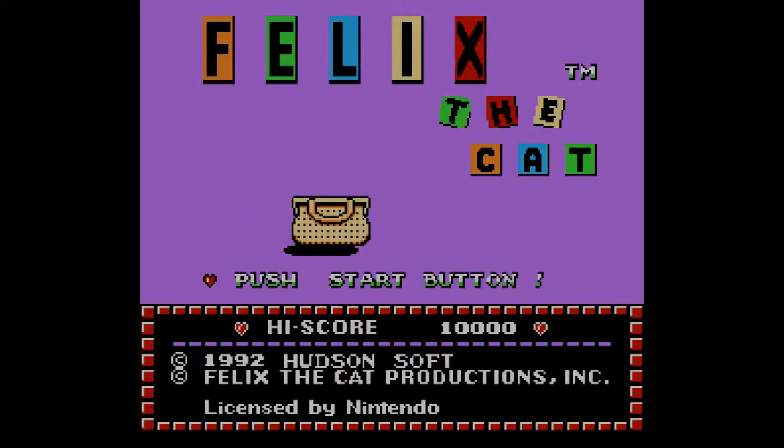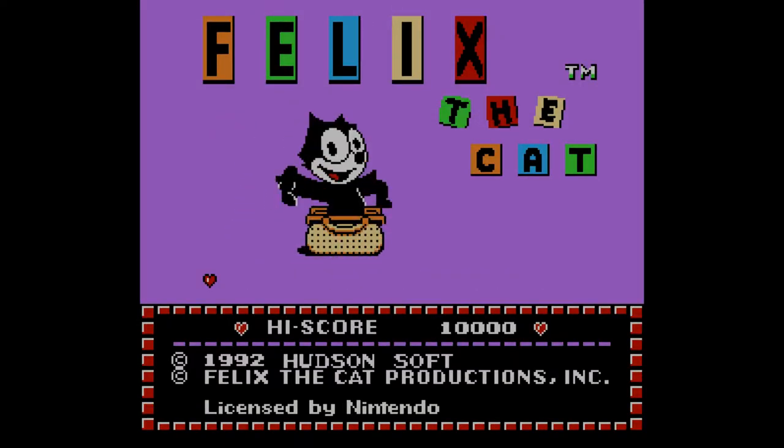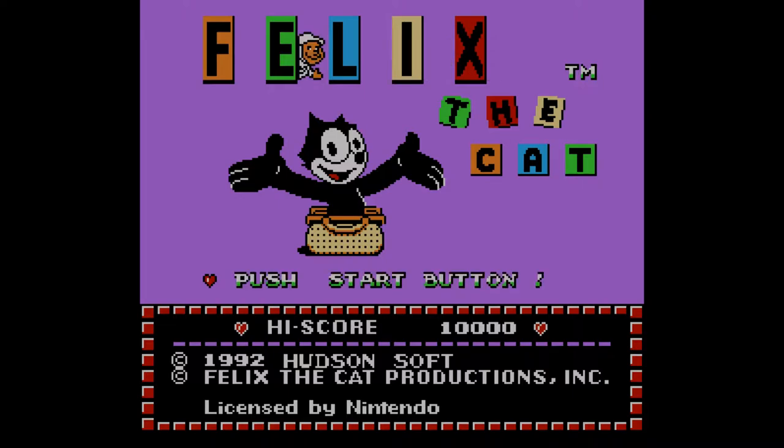Hello everyone, welcome back for another episode of Randomness. This week is Felix the Cat, made in 1992 by Hudson Soft. Felix the Cat was actually a silent film cartoon back in the 20s — that's his origination.